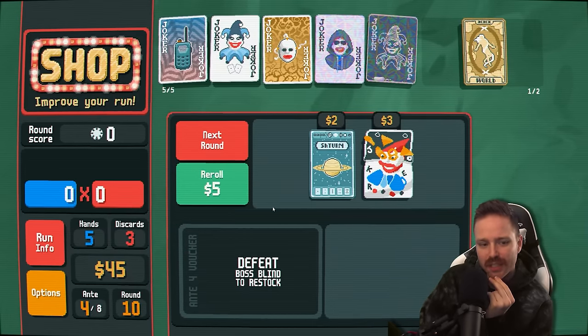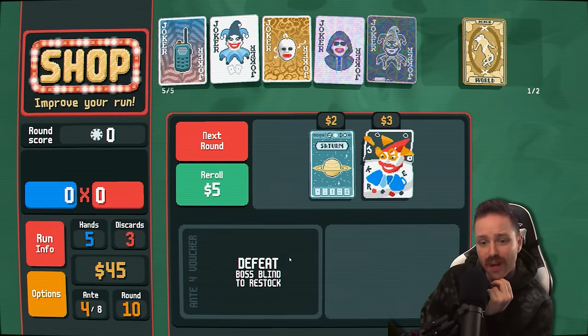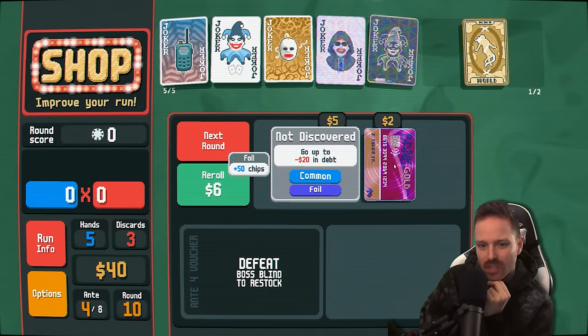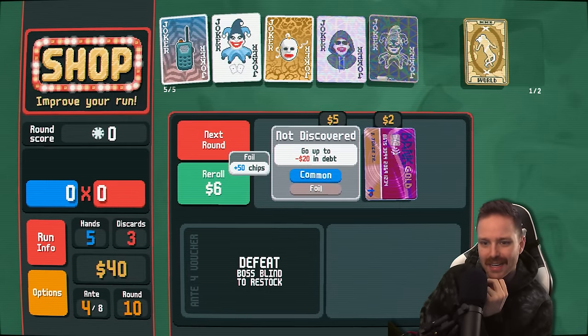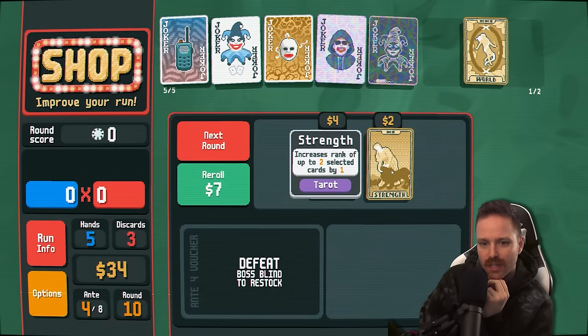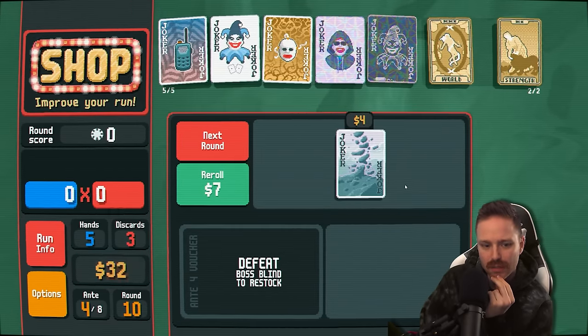Go to minus $20 in debt — nah. It's foil though, plus 50 chips. That's interesting. Reroll again — increase the rank of two cards by one. Let's buy that to try to get more tens and fours. Next round — it's the boss already. First hand is drawn face down. Well, that's not very good to look at — we also can't see what we have left, so we have no idea what we pulled.